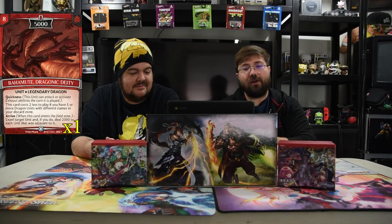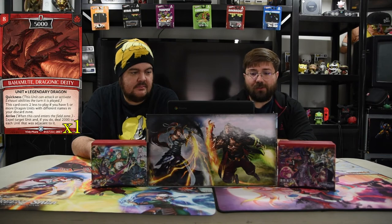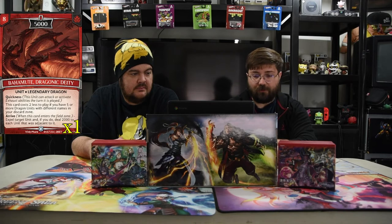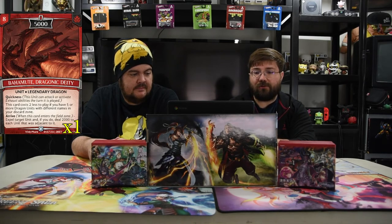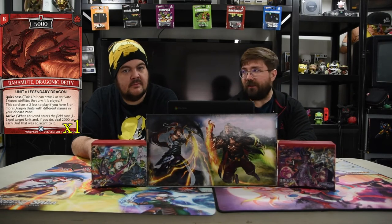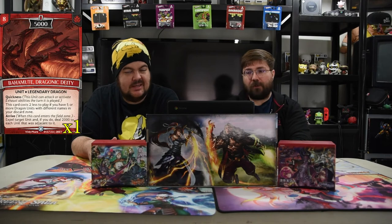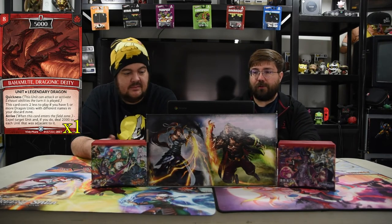Biomot, the Draconic Deity — eight drop, 5000 unit. It's a legendary dragon, one of the first cards of the first set. Quickness. When this card costs two less to play, if you have five or more dragon units with different names in the discard zone — which you possibly could have — arrive: expel target unit, and if you do, deal 2000 to each unit that was adjacent to it. So it blasts away the rest of the team. This dude is actually kind of insane if he gets to stick — just kill those dudes.